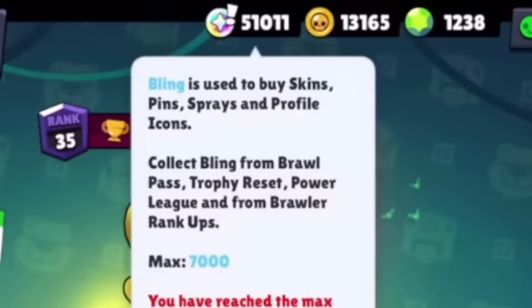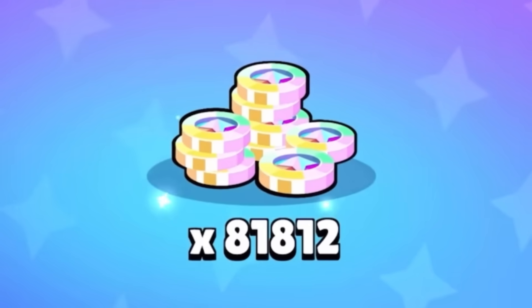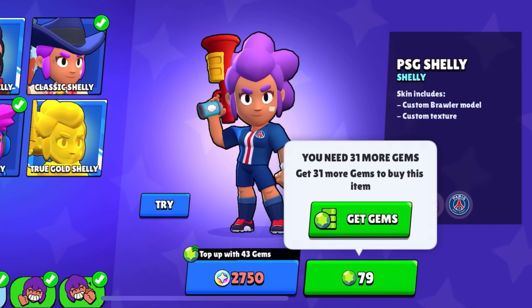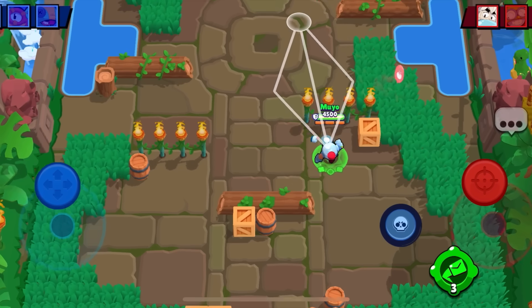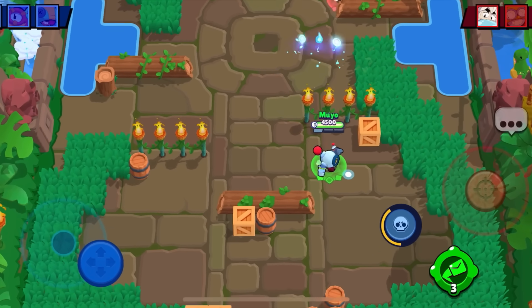Having over 7,000 bling is incredible. It means that before the conversion, you had over 70,000 star points. This just shows your true dedication, and it also means you'll never have to pay for a skin ever again. Having more than 50,000 trophies is just really cool — people in my Discord talk about having like 69,000 trophies. That's a lot of Brawl Stars and dedication, and it's a huge flex that money can't buy.